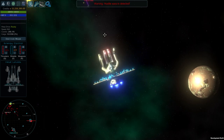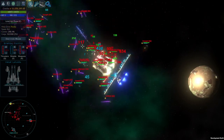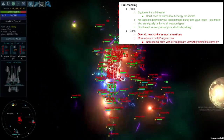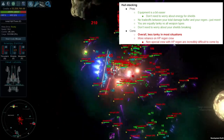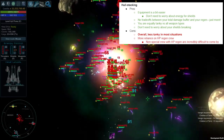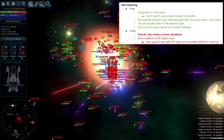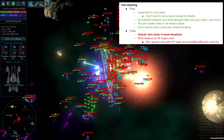At a high level, what are the pros and cons of hull stacking? The pros: equipment is probably a bit easier to get with fewer total pieces needed, so getting legendary rarity drops should be faster. You don't need to worry about energy for your shields. Your effective regen scales linearly with available extra equipment space, with no need to work out trade-offs between total damage buffer and regen like a shield-based build. You're equally tanky versus Vulcan weapons as any other weapon, you don't need to worry about shields breaking, and you're equally tanky throughout your whole massive HP buffer.